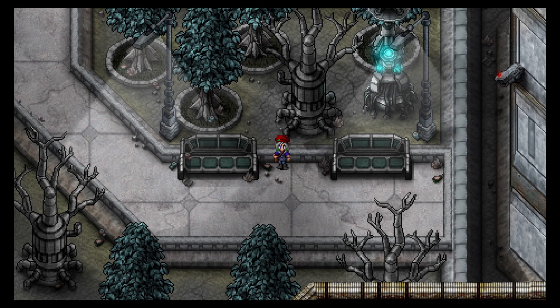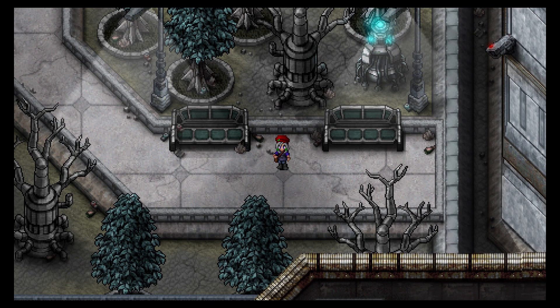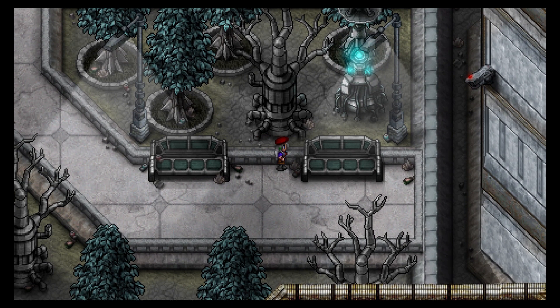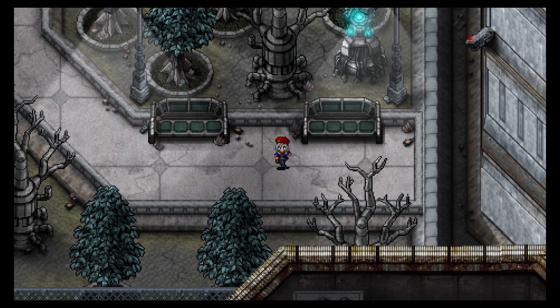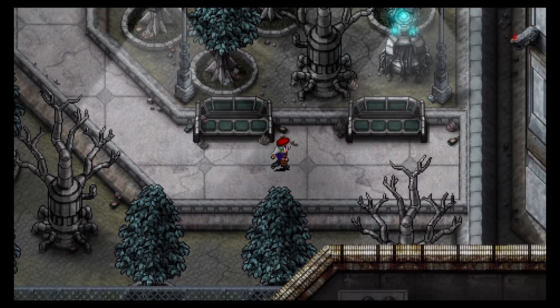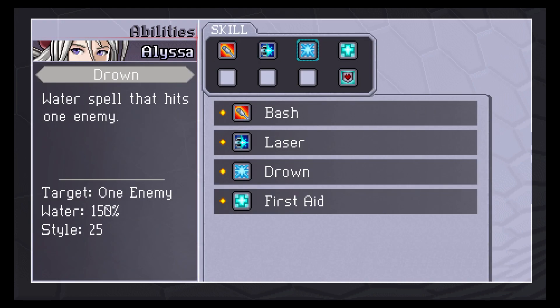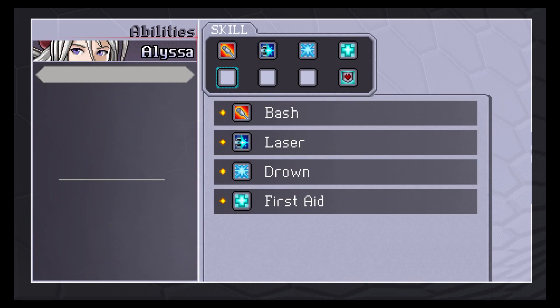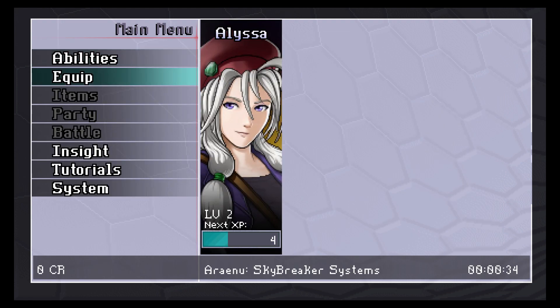First things first — look at the visuals. Look at these trees, look at the color of that glowing contraption. This honestly feels fantastic. Let's check the menu — oh that is so clean and nice. I don't even want to look at all this stuff right now, I literally just want to jump in. We can fiddle with this stuff later.